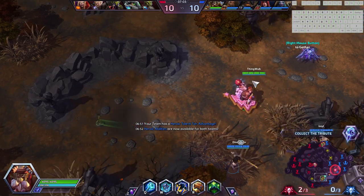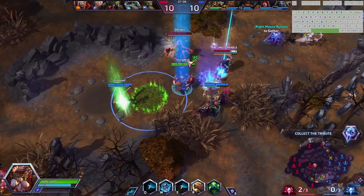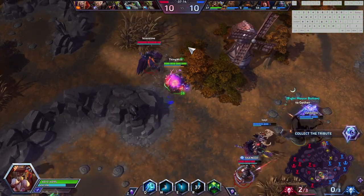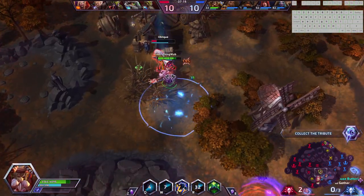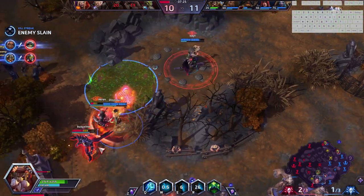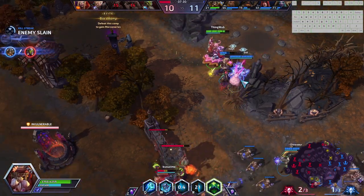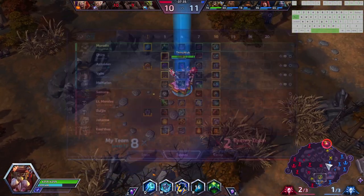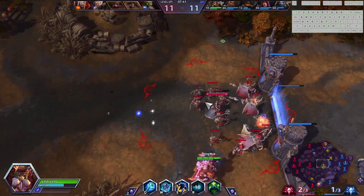The range of your Q and the range of Haymaker, or the range of your jump, are very similar — to the point where you can jump in and combo them. Trying to stop the Zul'jin from healing up, I'll get on him and make his life harder. Able to pick up a kill on him. But in doing so, what have I done? I've abandoned my whole team. This is a common theme you'll see when I play Muradin — I'm sacrificing my peels for disruption and damage in the backline of the enemy team.